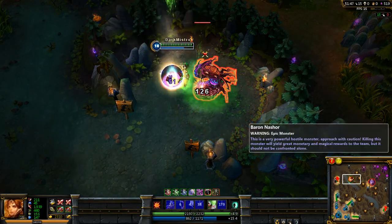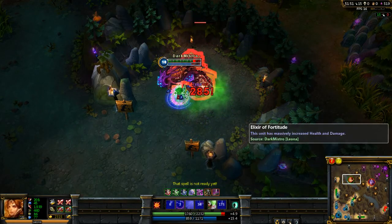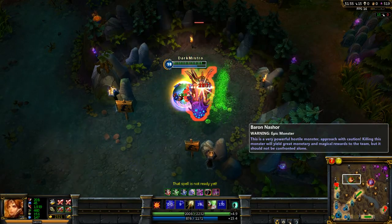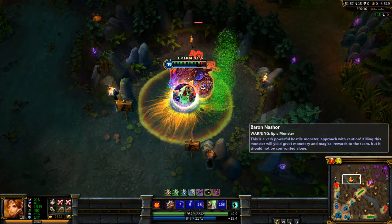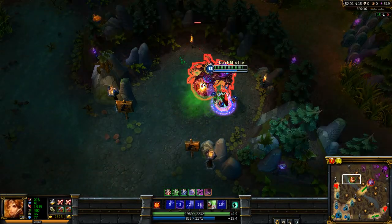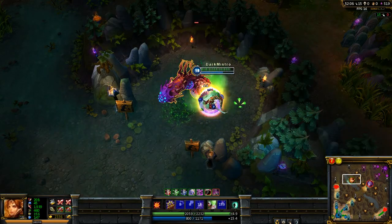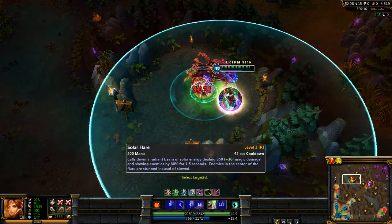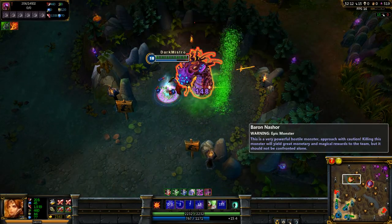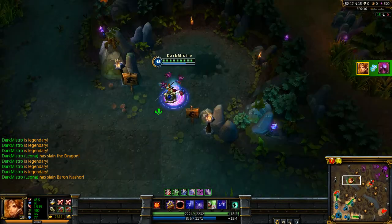There we go folks. What you need here is to use the Shield of Daybreak to deal damage, use the Eclipse — the W — to get yourself some extra armour, use the Blade against the Baron for any long range chance you get in case you get knocked back, and the ult Solar Flare is very useful if you want to do some quick sudden damage to it.